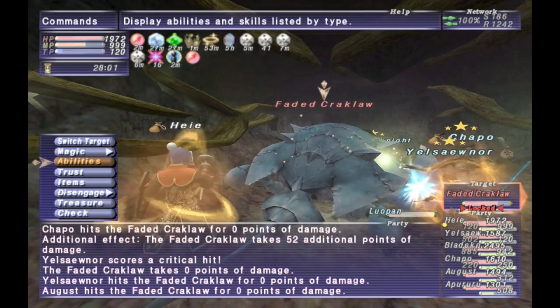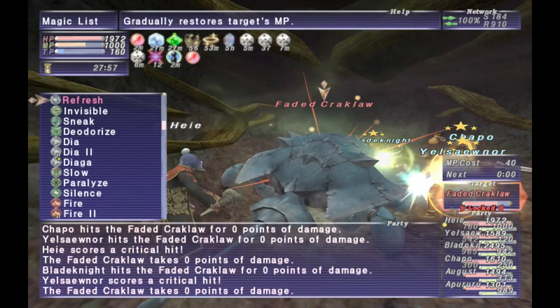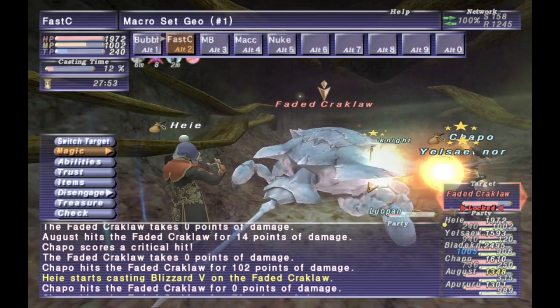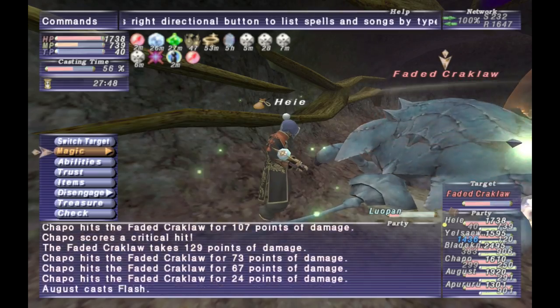He does have a TP move that gives him immunity to magic for a very short period of time, but that's not really anything to worry about. Just make sure you have multiple weapon types and you should be able to take him down without too much of an issue.